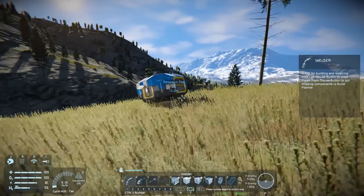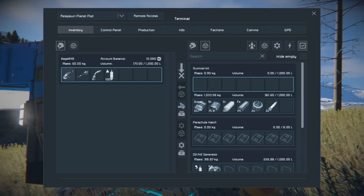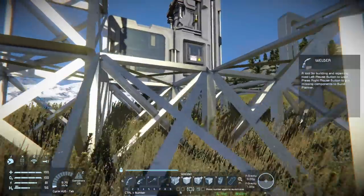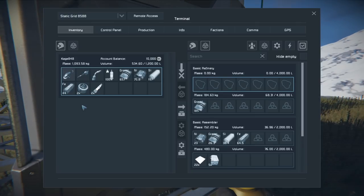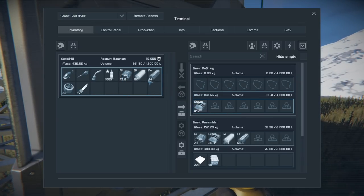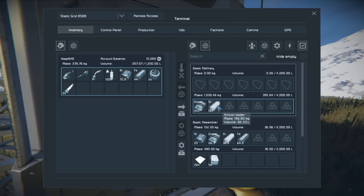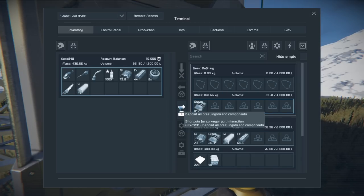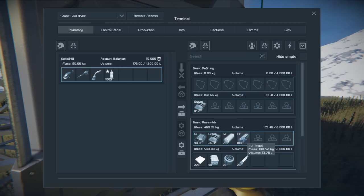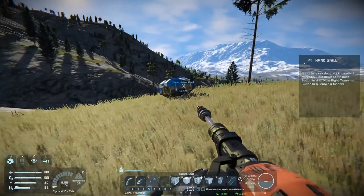I'm going to grab all this stuff anyway and put it all in here. I don't know — I really want to throw away the gravel because I think I remember it being used for something, but I can't for the life of me remember what. Is there any way to get this thing on the top? 'Deposit all ores, ingots and components' — yeah, I'm going to have to figure things out here. Still having a great time though.